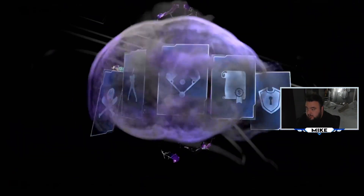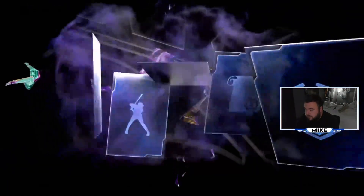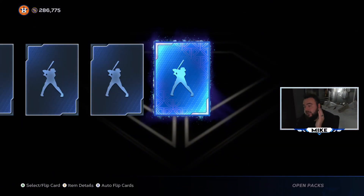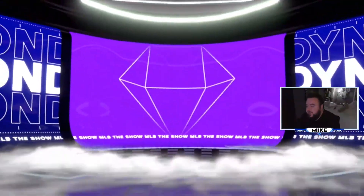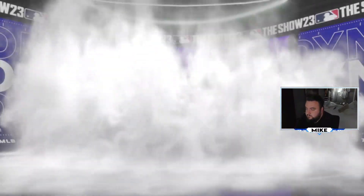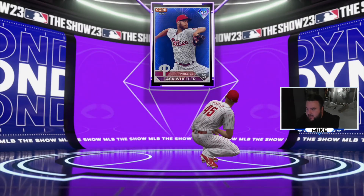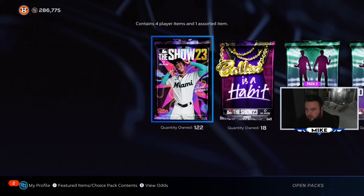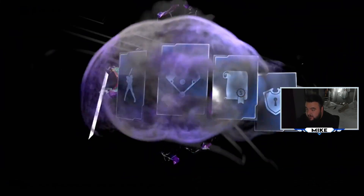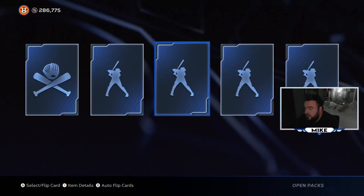Show packs - 125 of these. I'm going to be super greedy in this video because I really need some love. We're going to get a diamond on the third pack - let's go! It's purple, not terrific, but we're taking anything. And it's Zach Wheeler again - our fourth Zach Wheeler pull. Whatever, we got a diamond early, that's a good time.